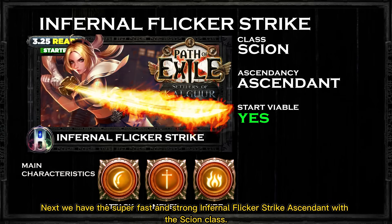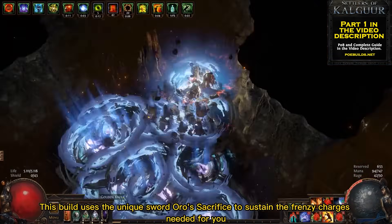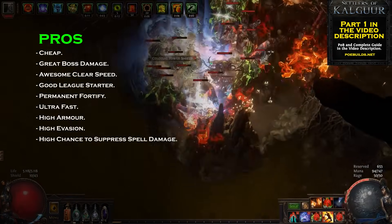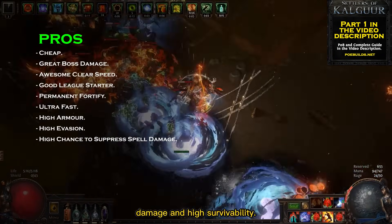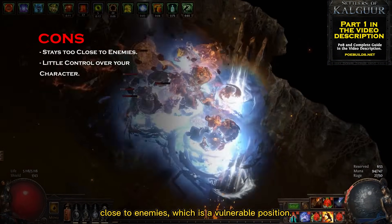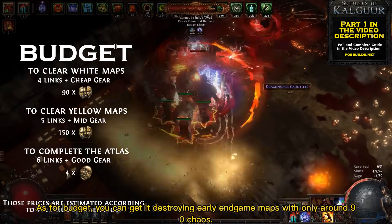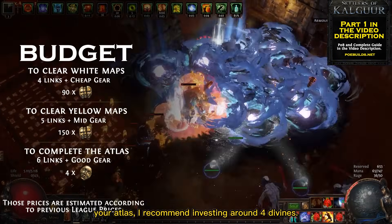Next we have the super fast and strong Infernal Flicker Strike Ascendant with the Scion class. This build uses the unique sword Oro's Sacrifice to sustain the frenzy charges needed to keep flickering. But this isn't any auto-flicker build — this one also chills and shocks enemies for a lot more damage, clear speed, and survivability. The pros are of course its clear speed: Flicker is incredibly fast and super cool to play, with amazing boss damage and high survivability. The con is that you are always very close to enemies, and you have little control over your character, making it hard on bosses where you need to mind your position. As for budget, you can get it destroying early endgame maps with only around 90 chaos, around 150 chaos for yellow maps, and around 4 divines for completing your atlas.